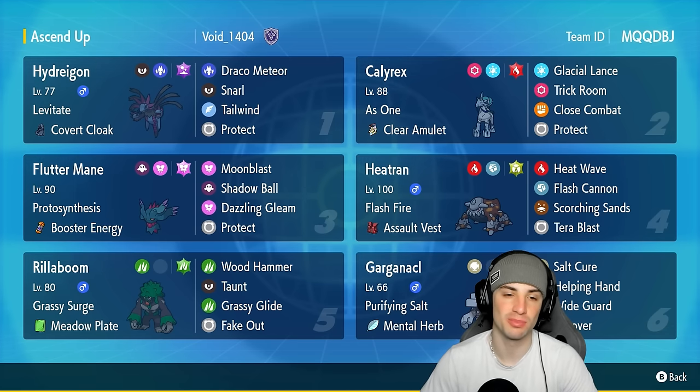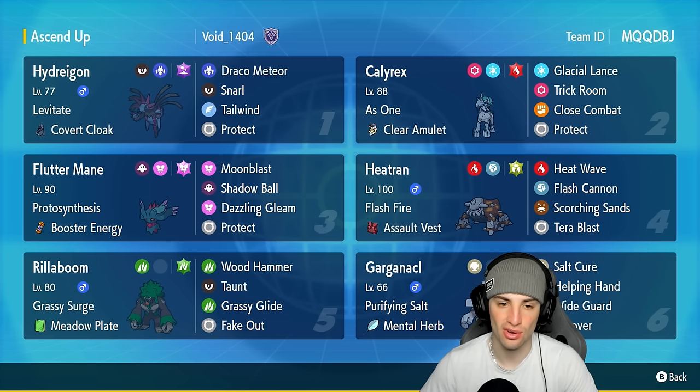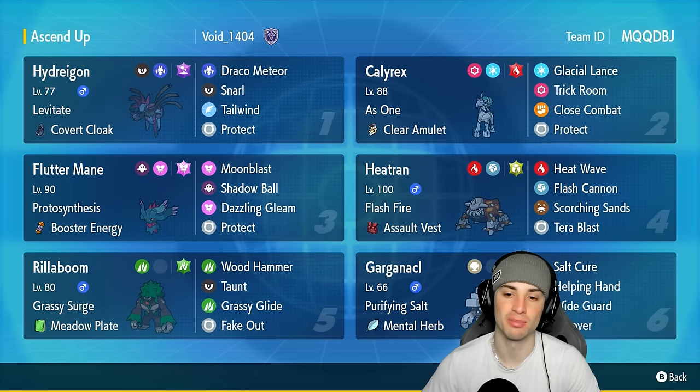Another Pokémon I think is really cool on this team is Hydreigon. Haven't used this Pokémon in a while. It has Levitate and the Covert Cloak, with Draco Meteor, Snarl, Tailwind for speed control, and Protect.